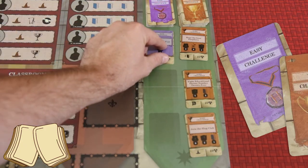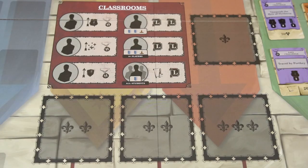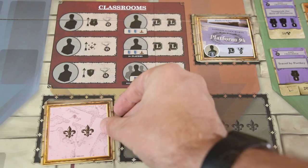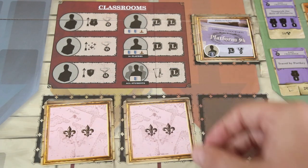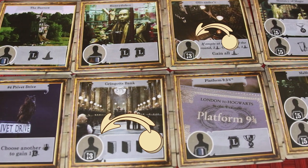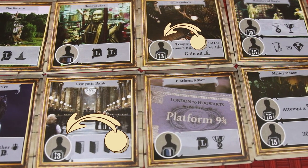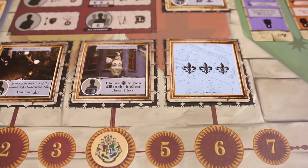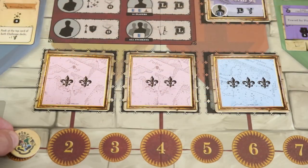Do the same for easy and hard challenge cards. Place location cards in their indicated spaces with a level 1 location face up, two level 2 locations face down, and a final level 3 location face down. These location spaces will be spots for your students to visit and will change from game to game. The three face-down location cards will be revealed in rounds 2, 4, and 6. Finally, place the round tracker on space 1, and the game is ready to begin.